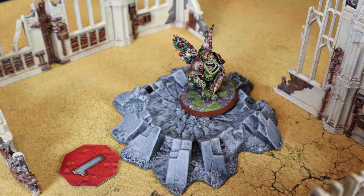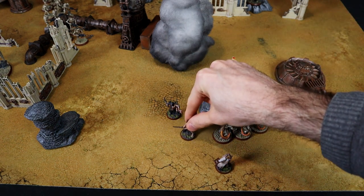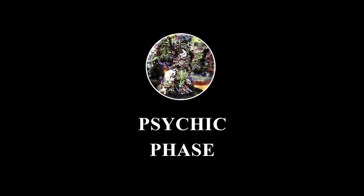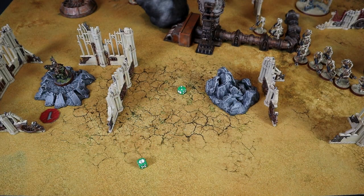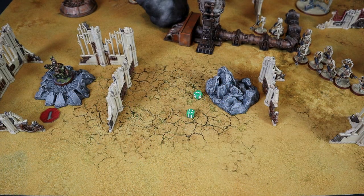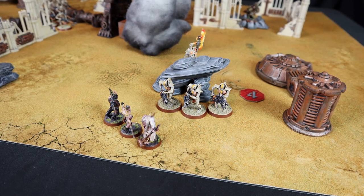I earn 5 victory points from the primary objective controlled by the Putrifier. The Pox Walkers move to reach the Immortals and possibly contest objective 4. Typhus makes his grand entrance, positioning himself over 9 inches from the Doomstalker. In the Psychic phase, Typhus attempts Plague Wind on the Warriors at 6+, failing — rerolling with a command point, still no. The second power attempted on the Doomstalker succeeds at 5+ — D3 wounds! 2 wounds to the Doomstalker, leaving it with 10 wounds.